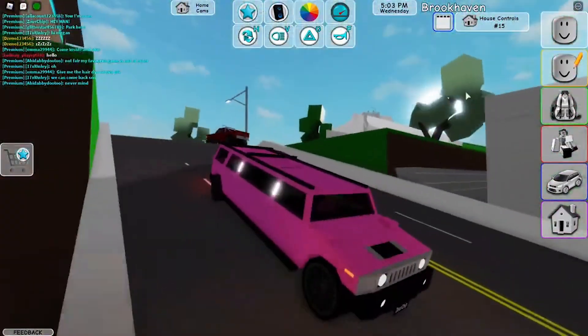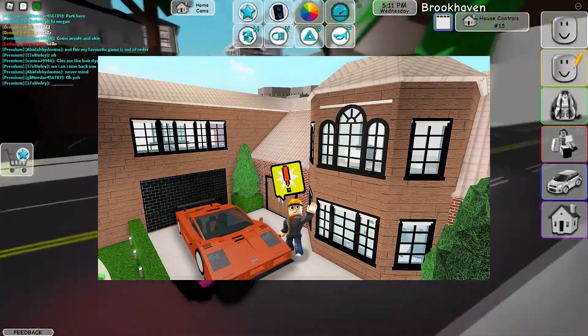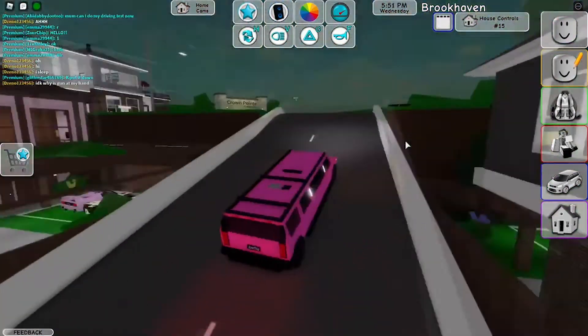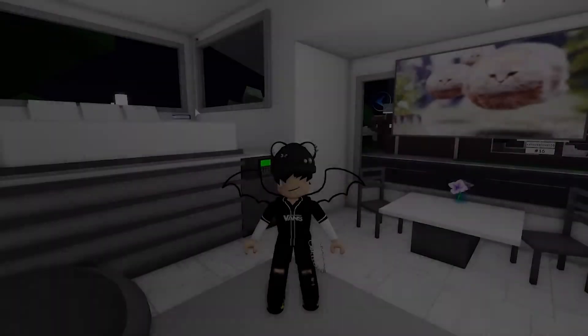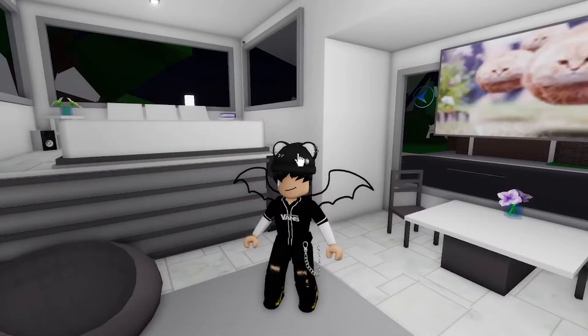Once you've done all of that, leave the building, click on job, and click take a break. Then while outside, get a brown roofless car. Drive to the hotel near the bank and get a room. Once you've done that, click on the job again, click end break, click take a break again, and quit. Then go to the bathroom, wash your hands, go to the Brookhaven airport, and pick up your luggage.